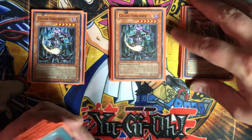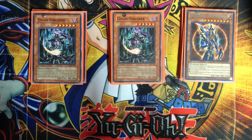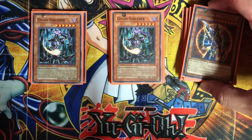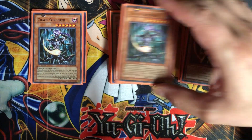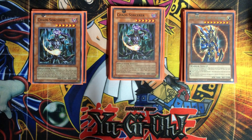To do any real damage in this deck, I put in the chaos monsters. Since we're playing both LIGHT and DARK monsters, why not? They're the strongest ones available. The idea is getting your Ceremonial Bells and recruiters into the graveyard so you can bring out your chaos monsters onto the field.